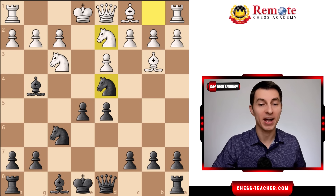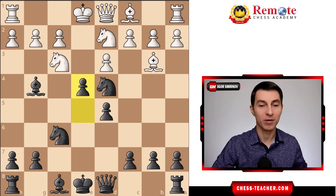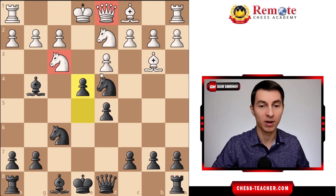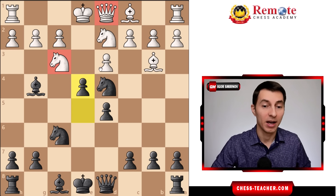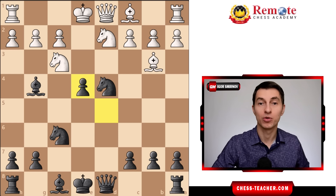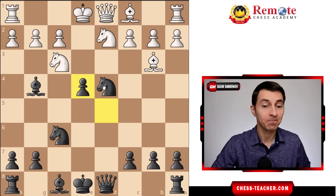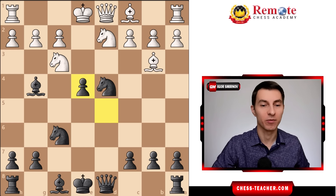If white goes knight to d2, that prevents you from capturing and doubling the pawns, but it overlooks something else. Now you can take advantage of the pin and play pawn to e4, simply winning the knight because it cannot move — otherwise white will lose their queen. After the exchange you just win the game; the knight cannot move or else you take it, and the pawn on e4 is defended so white cannot capture there.